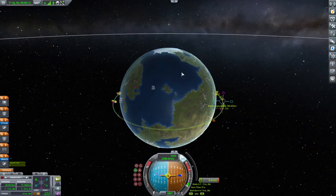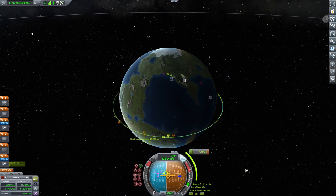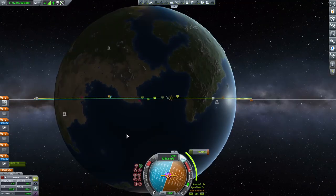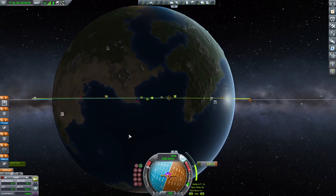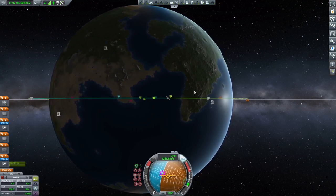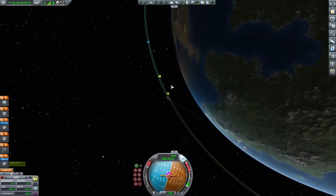I want to be 82 by 86. To do that, let's grab the 86 here. Then I'll swing around and get 82 and see about doing an encounter. Burn - three, two, one, zero. That looks better. Now our orbit is a little bit bigger than the target. To rendezvous, I'll bring this back into 84 and skip ahead some orbits to bring it closer.